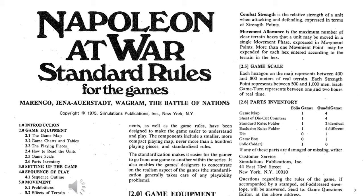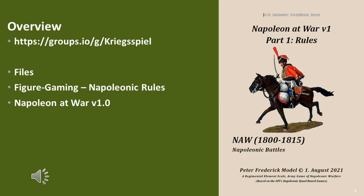Napoleon at War is a game system which uses scales of 400 metres per hex, with a unit representing about 1,000 men per strength point. There is some variability in the scale, but this is the basic scale format I'll be using for the figure game conversion. Each game turn generally represents 2 hours of real time, although in some battles such as Marengo, this represents only 1 hour of real time. If players wish to try this, they could simply obtain a copy of the original SPI rules and do the conversion themselves.